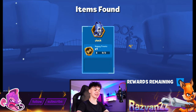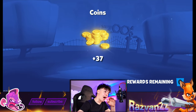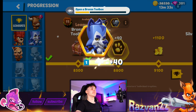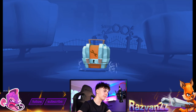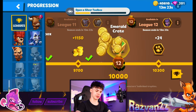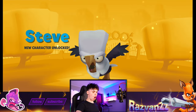Our very first special item! We got Happy Treats for Jack. Happy Treats is not the best item in the game — okay, calm down, put down your pitchforks and torches. There are better items out there like the Turbo Rockets, or the Fur Mode, or Jungle Shoes. There's definitely better options out there.